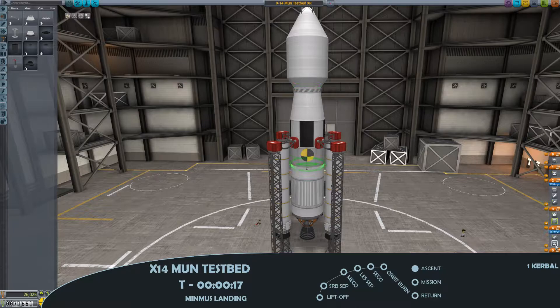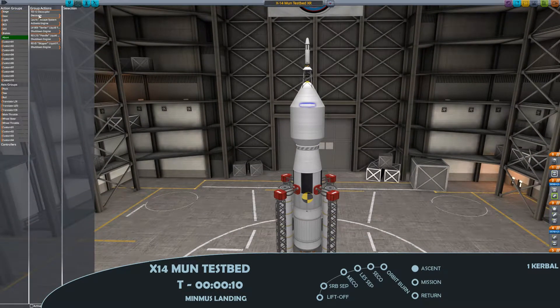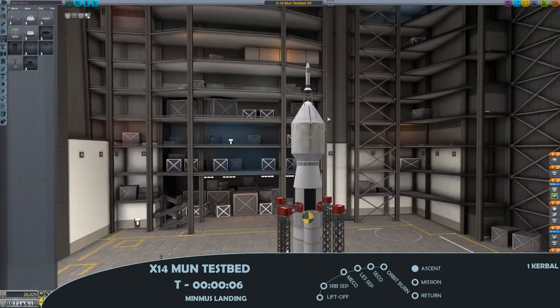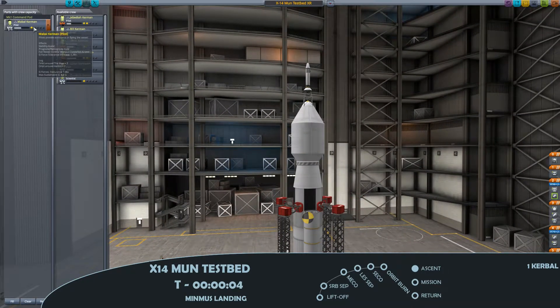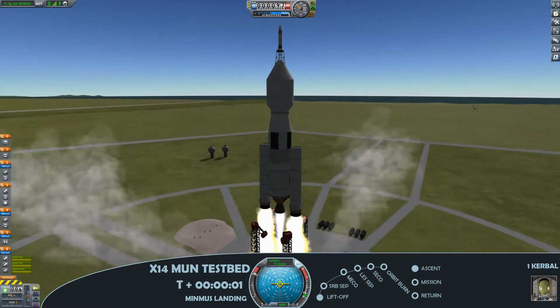As you can see, as I go through the staging on this design, very much just taking something that works, put it within a fairing, and loading it up. In the spirit of No Kerbals Died, I'm checking all of the staging and safety features just to make sure we are safe, as we go for lift off.